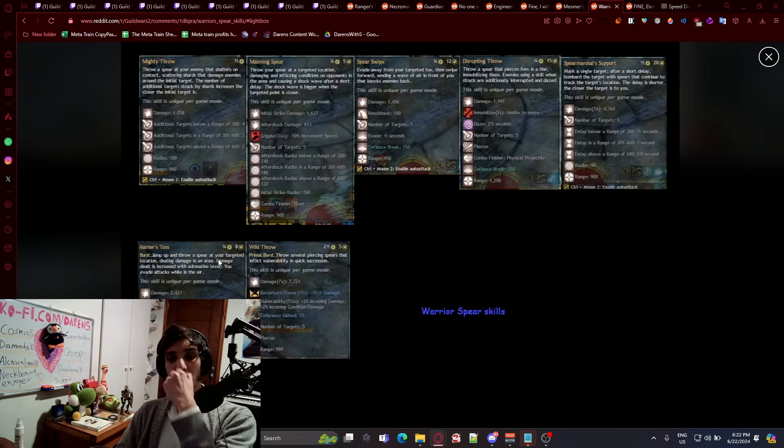We also have the Warrior burst skills. The normal burst has you jump up and throw a spear at your target location dealing area damage — damage increases with Adrenaline level, and you evade attacks while in the air. That's very cool, but I wonder if it'll be insane on Spellbreaker since you can reset your F1 by pressing F2, and F2 also makes you invulnerable. You could potentially chain evades almost indefinitely, which sounds toxic for PvP. The Para-burst throws several piercing spears inflicting vulnerability in quick succession.